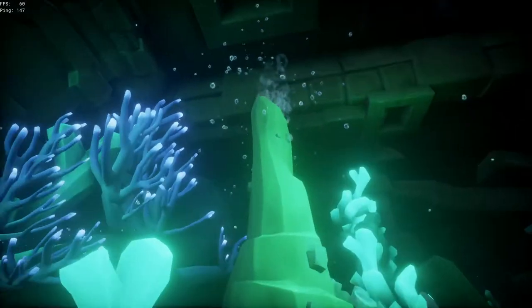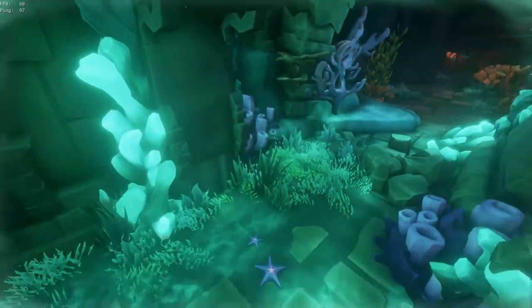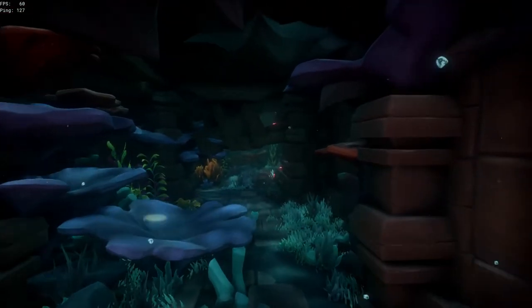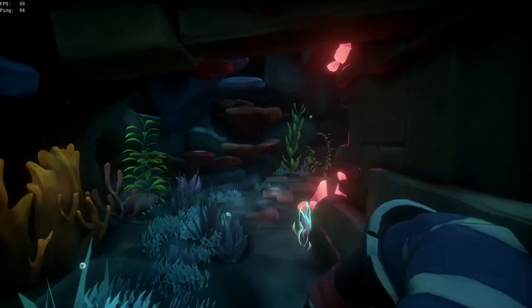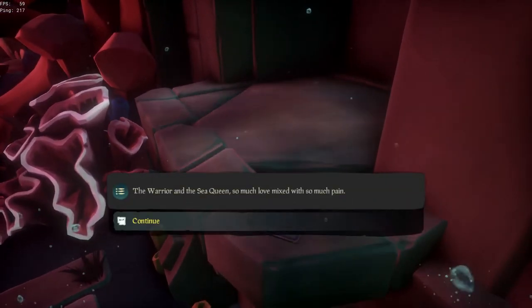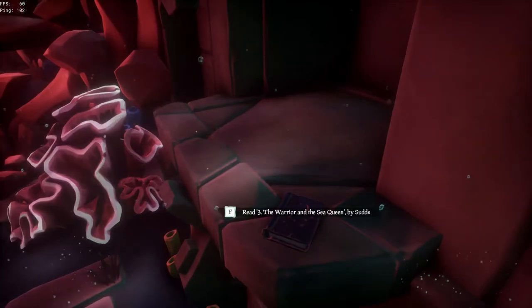From this second journal, we're going to go left and swim all the way down this hallway until we find a room with bright red coral. You will know you are in this room because you will see coral everywhere. When you enter into this room, there is going to be a little stone ledge, and on this ledge will be your third journal. Read that, and you've unlocked the third journal for this shrine.